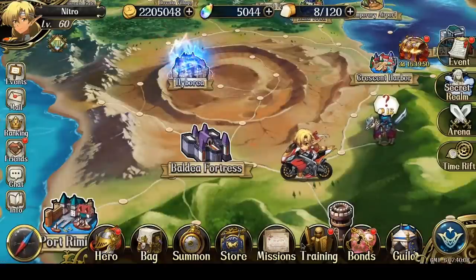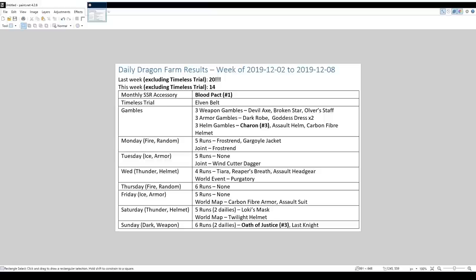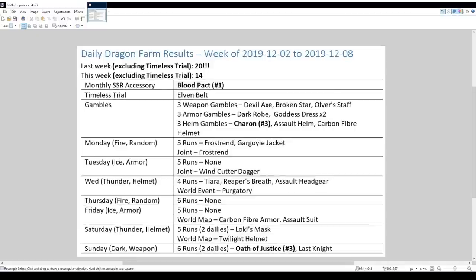Alright, so with my talk about free-to-play, privileged players, and whale players, I'll go back into talking about my gear, starting with the Dragon Farm results of last week. The week before last I had the most SSRs I've ever gotten — 20 in one week. Last week ended up being really good as well at 14 SSRs. That's not as high as 20 but 14 is still nothing to sneer at. Because I got so many SSRs these two weeks, and I ultimately ended up on Saturday starting off with the Flag of Courage, I decided it's worth doing some gambles now.